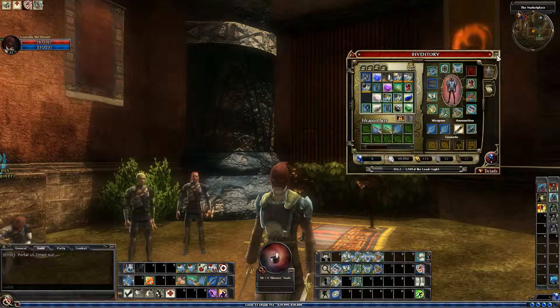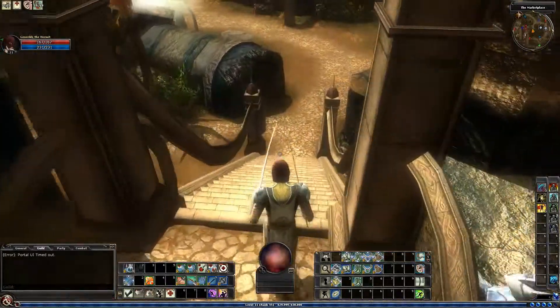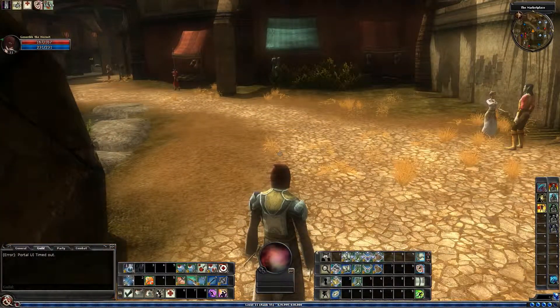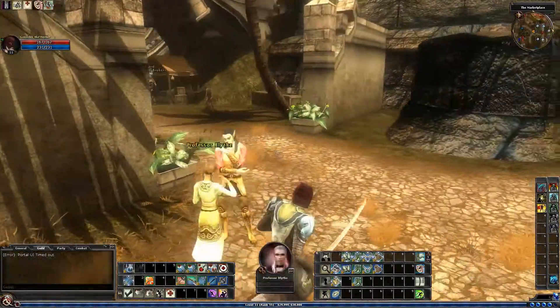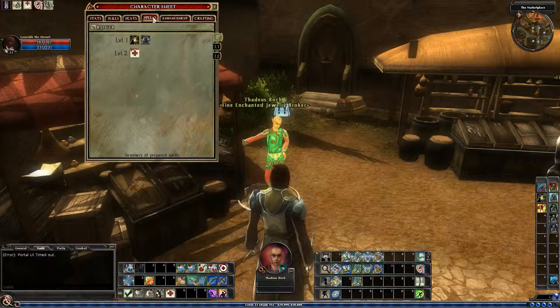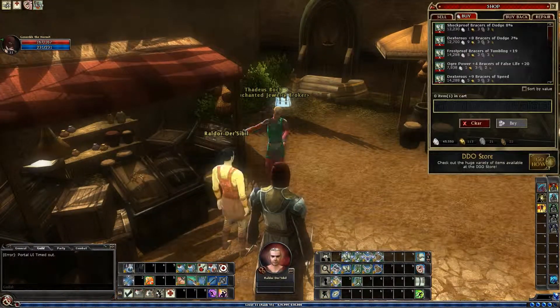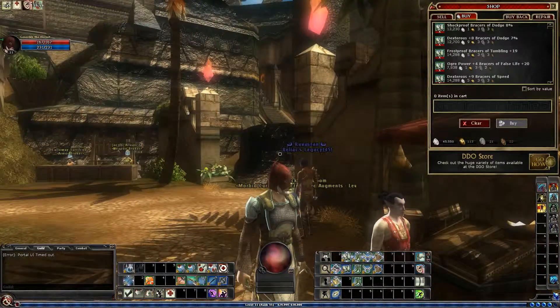I'm gonna run over here and sell all the things. Next time we'll be taking level 12, and looking at that overview — looks like we will be getting Empower Healing, so that will help our one little healing spell. We didn't get any spells this level, so oh well. Until next time, this is Dirty William reminding you to do the dirty work.